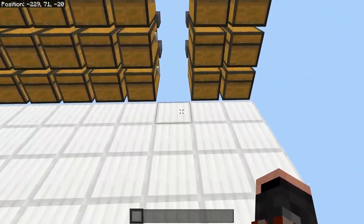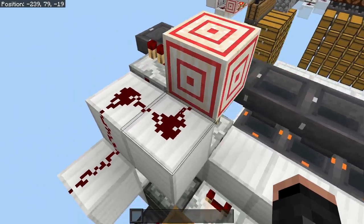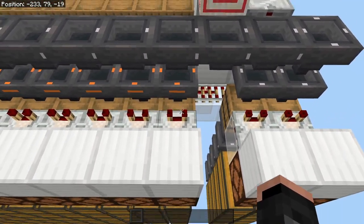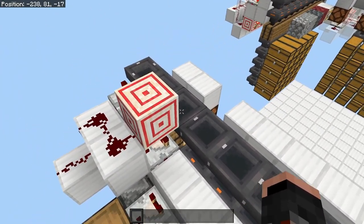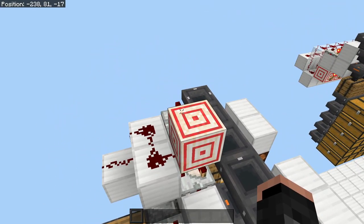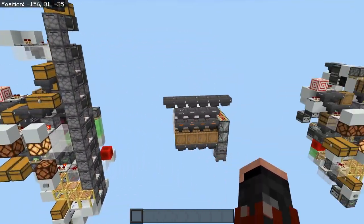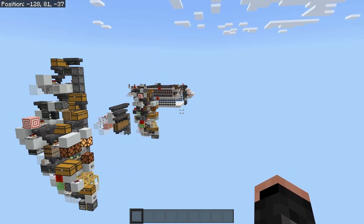The other thing is we need to make a block gap between the non-stackable checker before the overflow, because this will constantly pulse while items are constantly trying to go in. I had to make that change because unlike on Java, this comparator reads everything that this hopper would have pulled out and constantly pulses. That's really the only bug fixes.